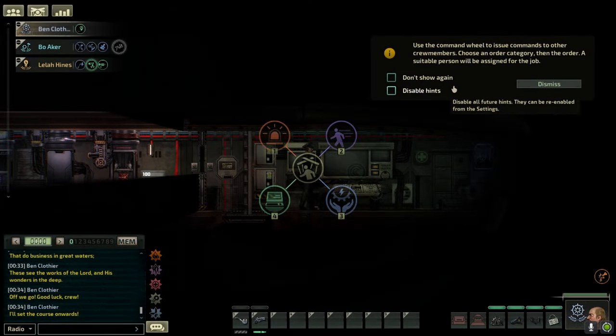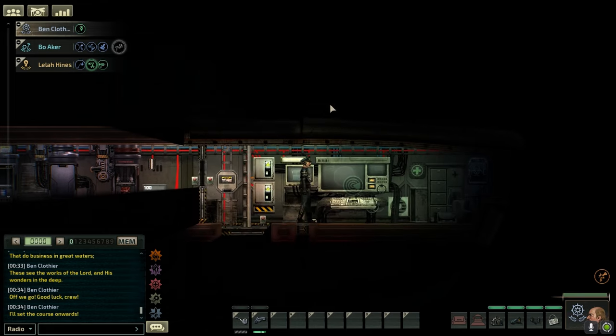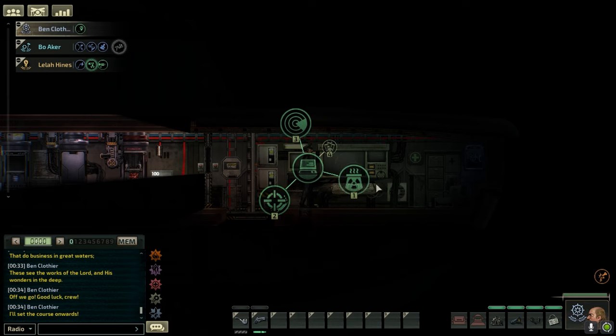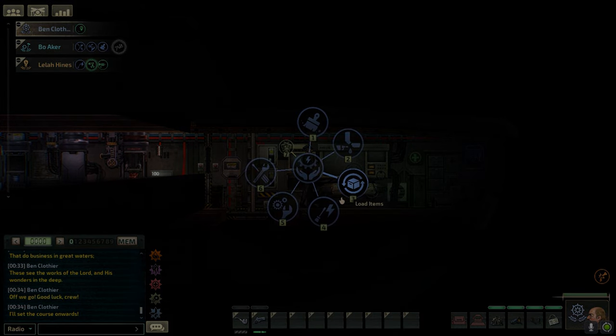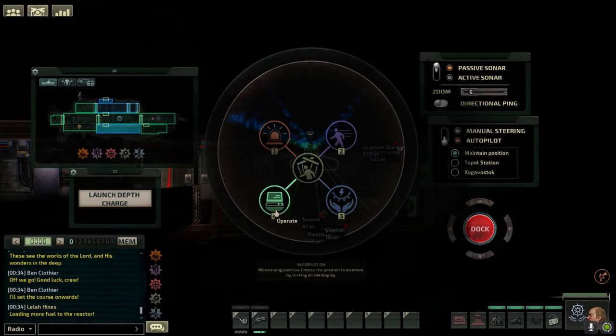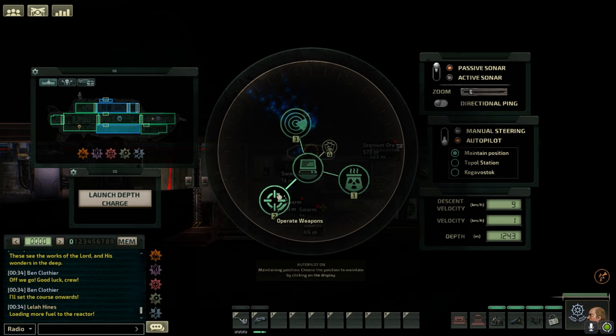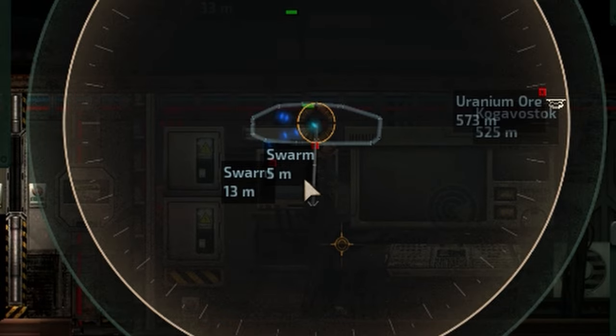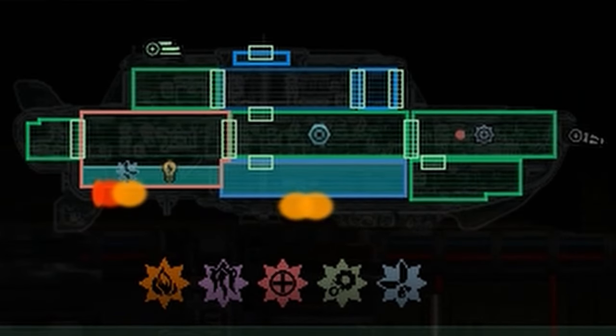With all our newly acquired gear, we climbed down into our sub and got ready to leave. After patching leaks and fixing electrical issues, we began our descent into the darkness. Our mission was to hunt for the nearby swarm of monsters, but they were already hunting us. Pretty much immediately after leaving the station they were on us. I had the crew man the guns, but it was too late.